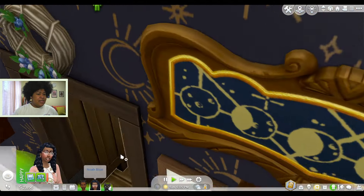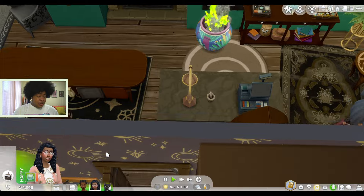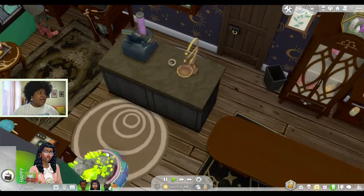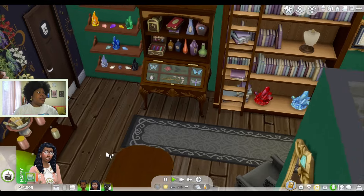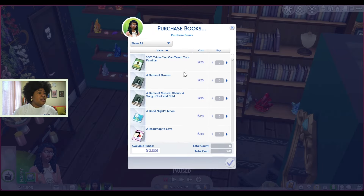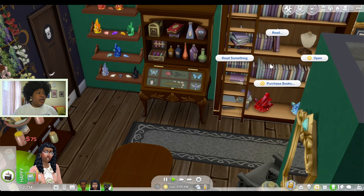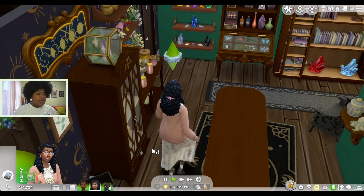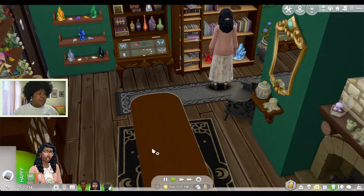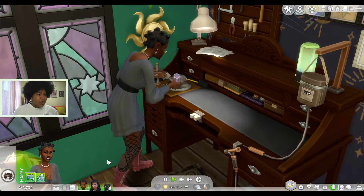I didn't even realize Noah came downstairs. Oh, she's cleaning up the kitchen — thank you so much Noah. Maybe Noah just comes down here to start reading. Is there any spellcaster books or something? I feel like she would read that, you know — study up on things. There's no spellcasting book, but I'm going to have her read a gardening book because I really want her to be good at the gardening skill so that she can make the ingredients that will go into potions. And she's back over here working on cutting gems.